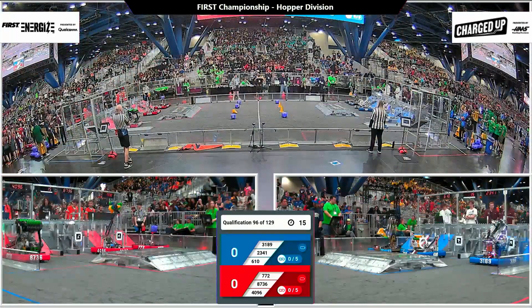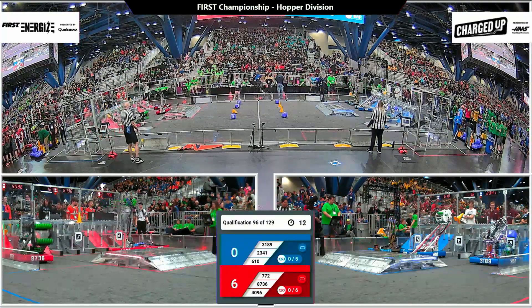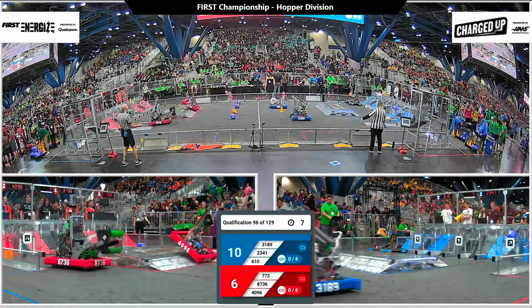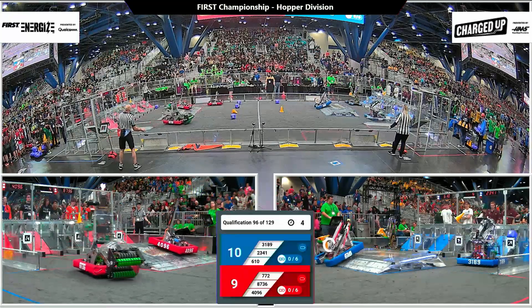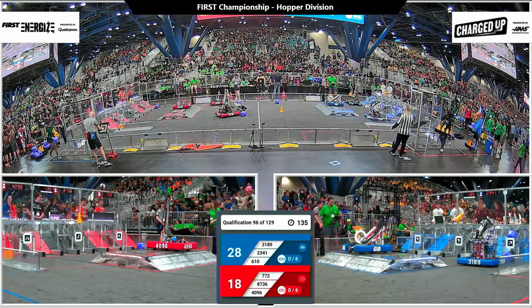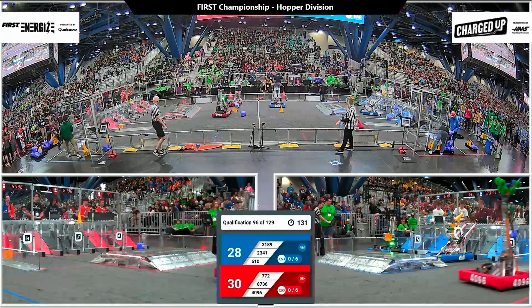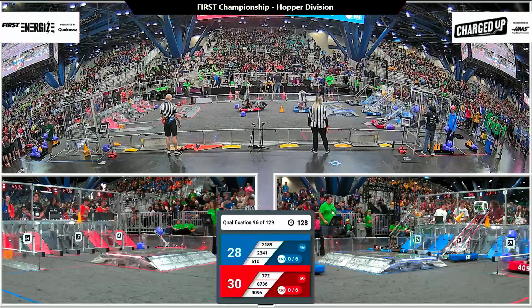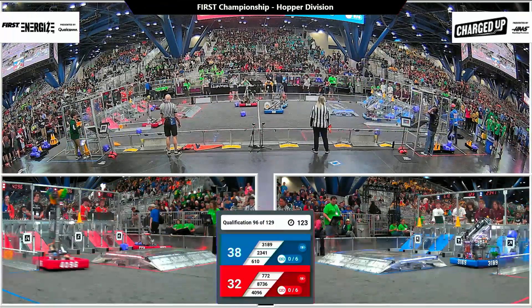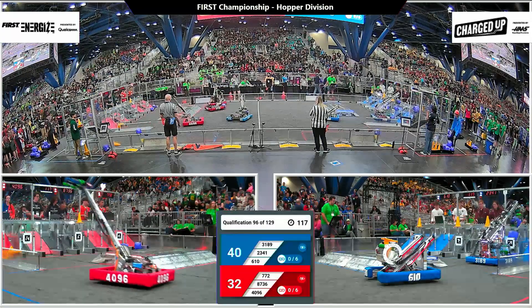On three, two, one — go! Qualification match number 96 is off. Blue alliance scoring two game pieces off the bat. Red's got three on them — 87-36 missing their second game piece in auto, but 6-10 has another game piece, and 3189 also able to score a second. Each alliance also with a bit of an advantage now with their activation bonus. As a reminder, each alliance needs to score at least 26 points on the charge station to get that activation ranking point. That balance during auto is going to help them in that goal.